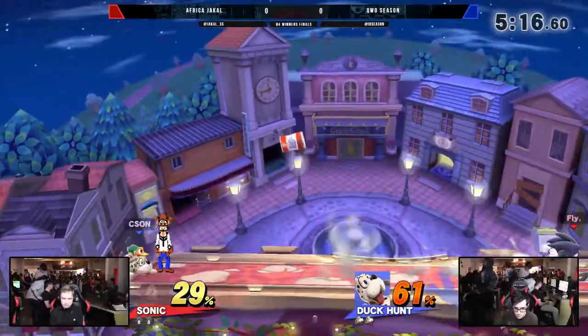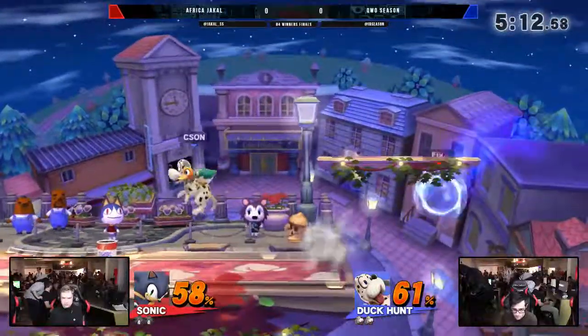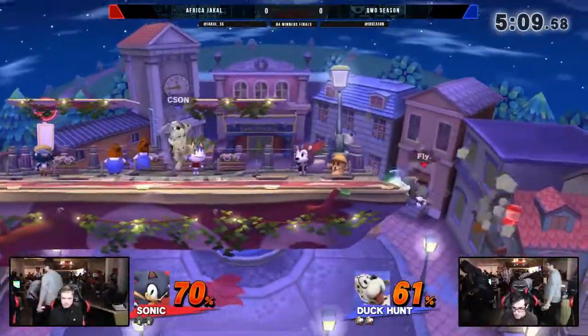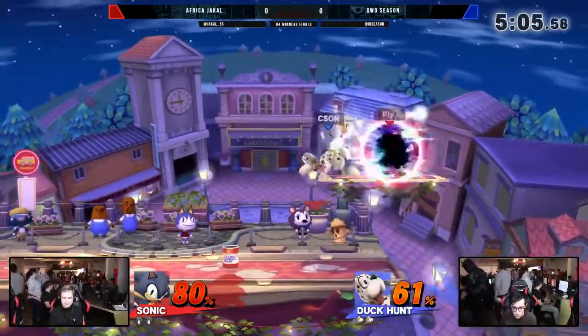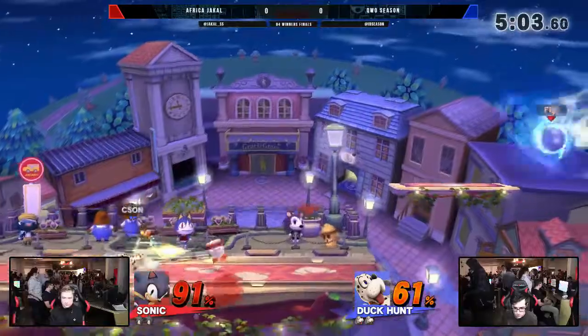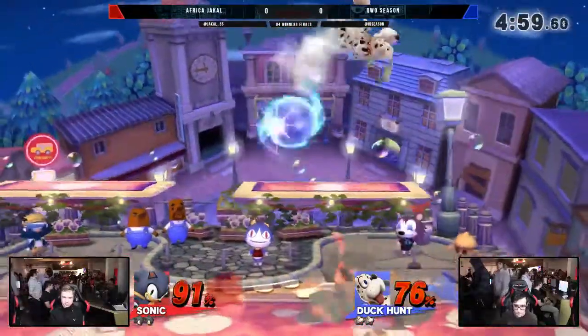I'm a Sonic main, and I'll camp all day, and I'll totally accept the fact that it's lame. That was so good. He gets the gunman into max range Clay Pigeon, detonation into an air. Clay Pigeon is really laggy, really bad to throw out in neutral, but it's so good off of conversions like that, and Season's so good at finding the times for that.